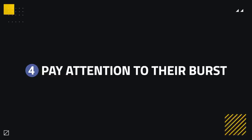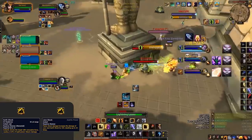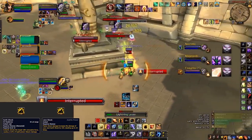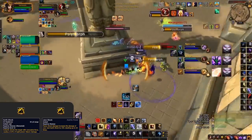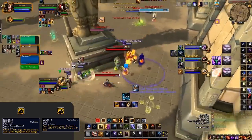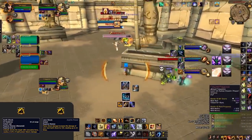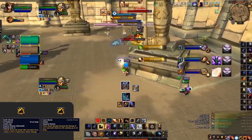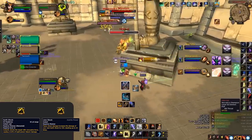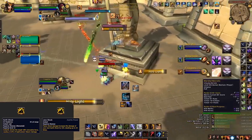Elemental Shamans are known for their high burst damage — but what actually does the damage? The biggest single-press burst is Earth Shock, their only real way to spend their resource Maelstrom (the other option, Earthquake, is rarely used). Earth Shock requires 60 Maelstrom and needs to be combined with the Azerite trait Lava Shock to hit hard. This makes it very easy to track: if you see a Shaman with 20 stacks of Lava Shock and the required Maelstrom, they're capable of hitting you extremely hard at any point, so aim to not dip low on health.